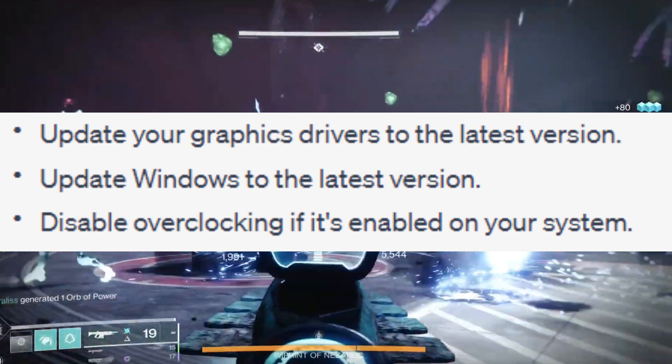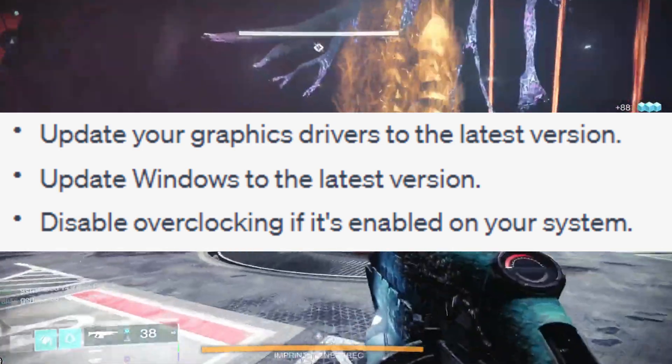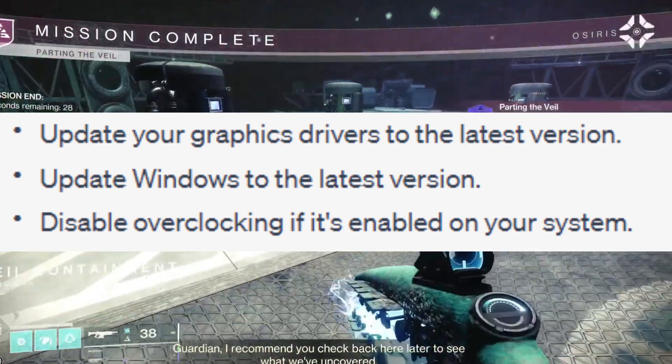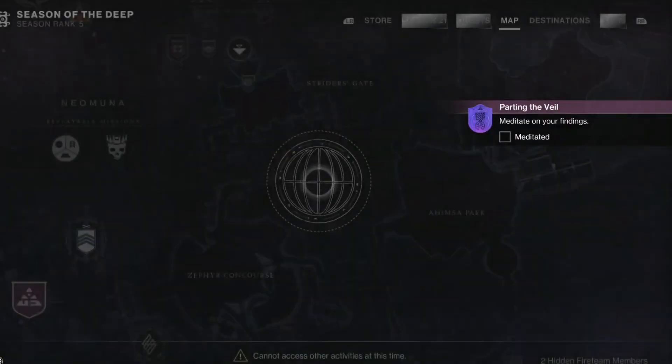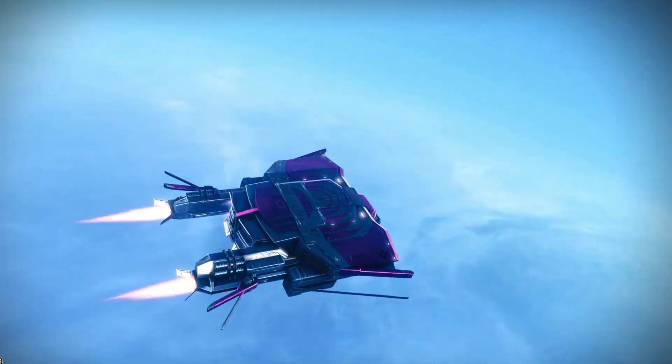Additional fixes you can try: update your graphics drivers to the latest version, update Windows to the latest version, and disable overclocking if it's enabled on your system. By following these steps and optimizations, you should see improvements in frame rates and a smoother multiplayer experience in Destiny 2.